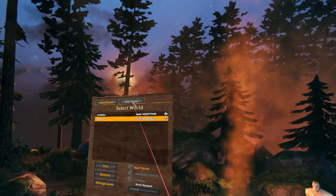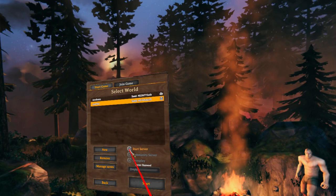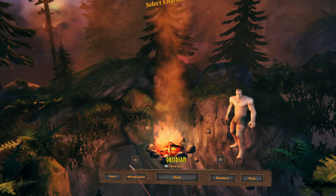Like, this start button just doesn't work. Join a game — nothing. Creating anything — nothing. Community — nothing. Start game — no. Start server — sure, whatever. It just doesn't do anything.